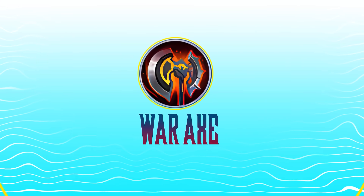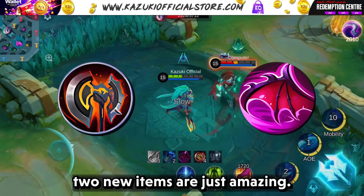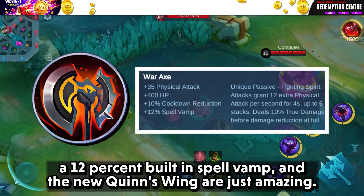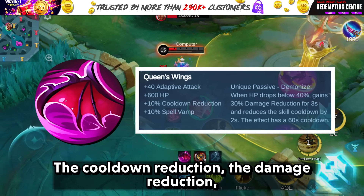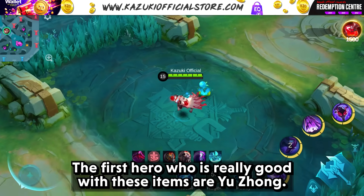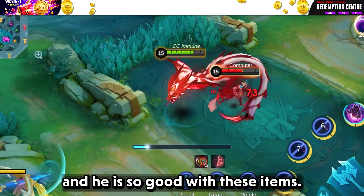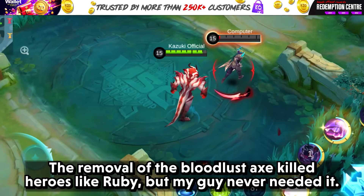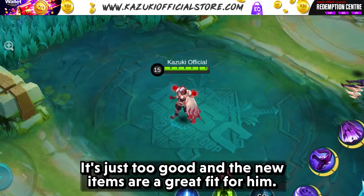Now let's talk about the revamped Vance and Queen's Wing. There is still some hope for sustained heroes, and those two new items are just amazing. Although there is no additional spell vamp on Vance's passive, it still has a 12% built-in spell vamp, and the new Queen's Wing is just amazing — the cooldown reduction, the damage reduction, the damage increase — it's just too good. The first hero who is really good with these items is Yuzhong. Looks like this lizard is not going to leave the meta any time soon. It's just so hard to kill him; the removal of Bloodlust Axe killed heroes like Ruby, but Yuzhong never needed it. The new items are a great fit for him.